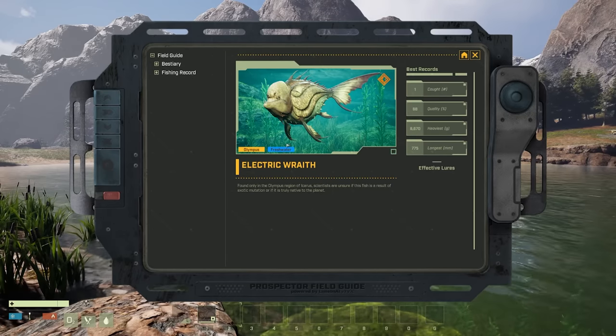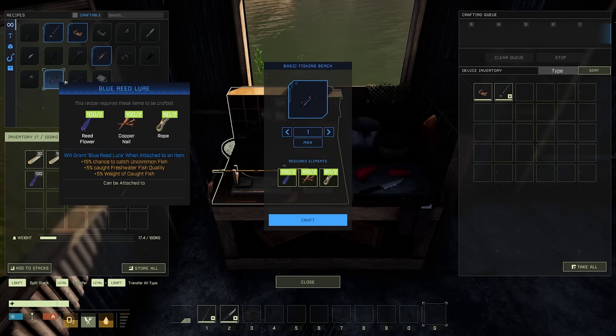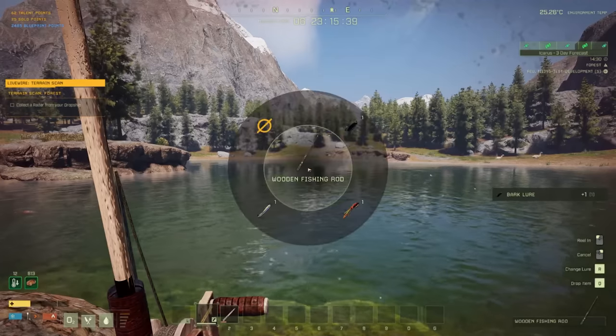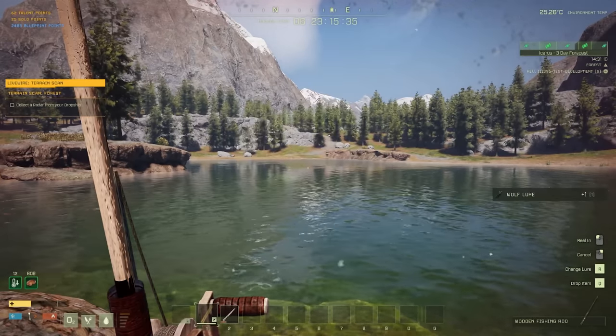Players can increase the likelihood of catching better fish or different types of fish by using lures. These are also craftable at the fishing bench and provide different stats to your rods. These can be equipped in a very similar way to swapping ammo out on your gun, by holding the A key.